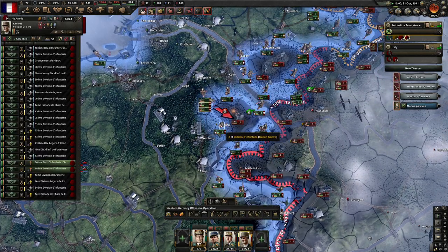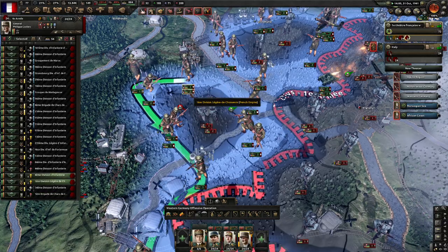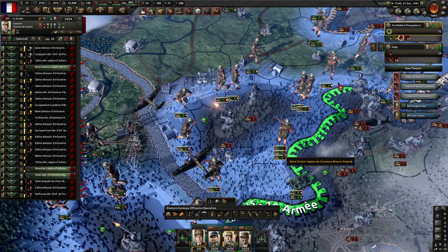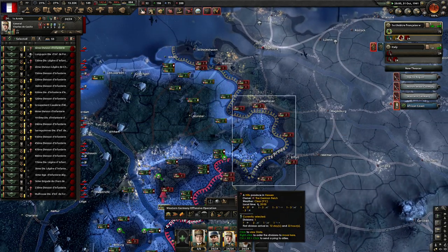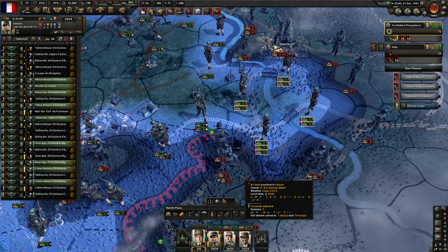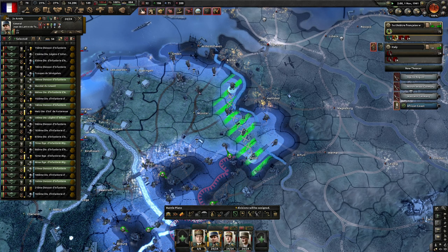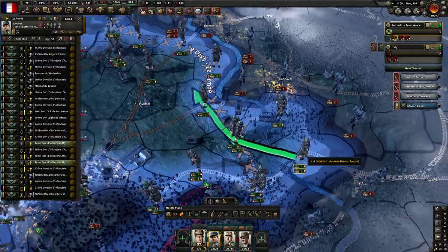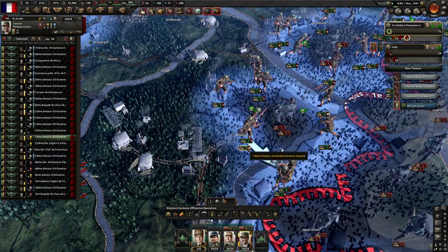We want to destroy these pockets. I like what you had going on there — it's not all bad news. We're sorting out our own lines, but I see the people back here — we'll just send them in on pocket reduction duty. We need to consolidate our own line, so I think I'm going to pull back past this river — giving up this side of the river to Germany, but we need to kind of do some defense.